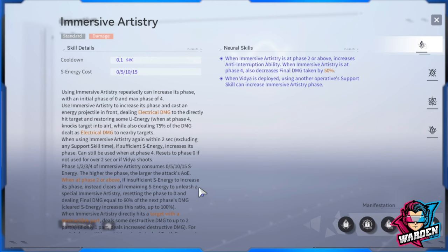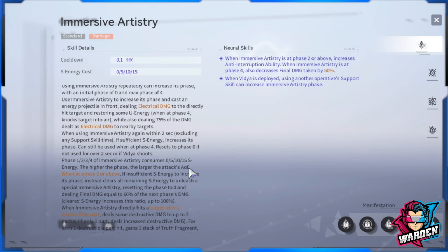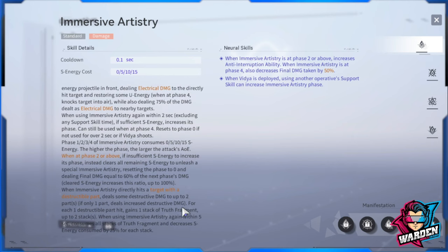Technically, if the pistol doesn't hit a target it still generates S energy, but not as much. This is her bread and butter — it cycles toward her ultimate. The more you use this, the more the cooldown for the ultimate goes down. The skill cycle will be: standard skill, then ultimate, then back to your shot.